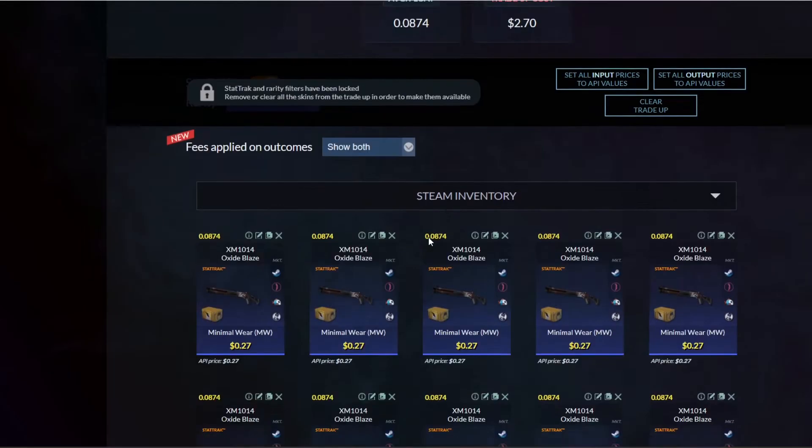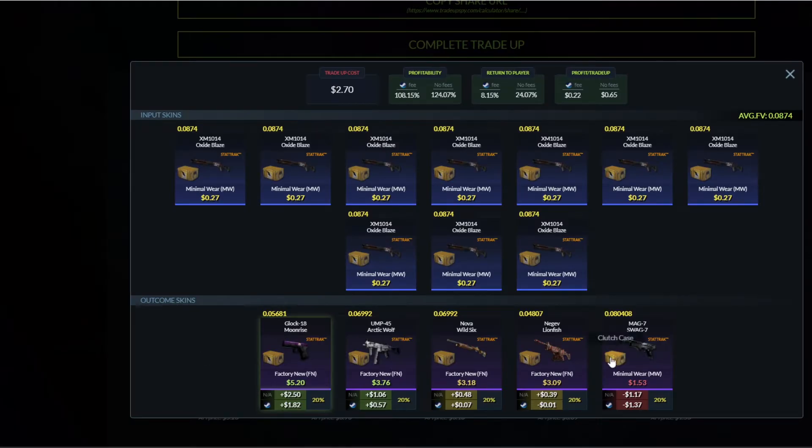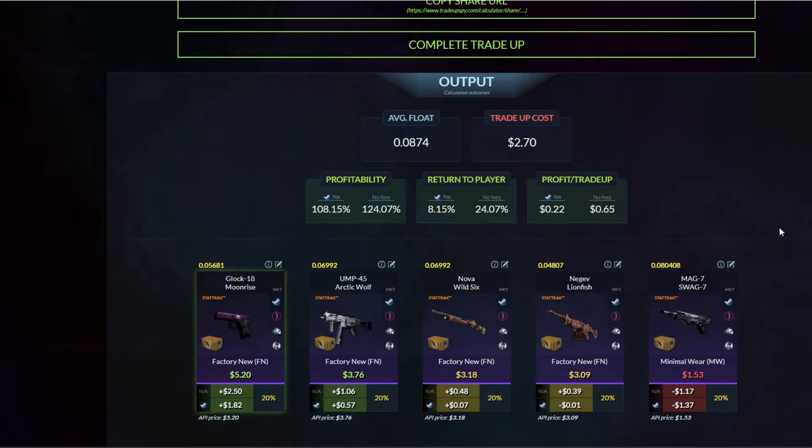The second one is the Clutch collection — StatTrak trade-up. Ten minimal wear skins with float values under 0.0875, so if the average float will be less than this, you have base outcomes for the trade-up — either one minimal wear or one factory new skin. The easy skin is the one which will lose money, but the Lionfish can sell with profit, and we're looking for the Moonrise Glock because it's $1.82 profit, or 57 cents profit — which is fine.